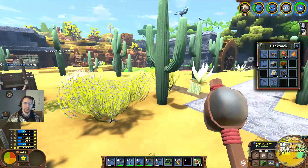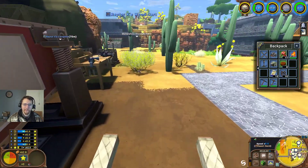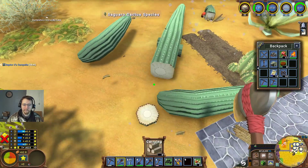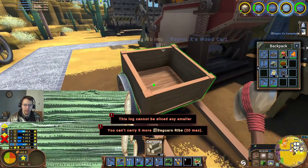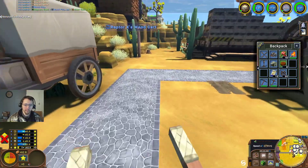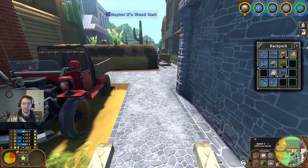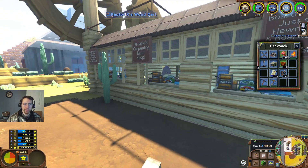Let's do ourselves a little bit of a funny project here. I'm going to go ahead and get our cart, and I'm going to chop down a couple of trees here. Because we're basically going to run through and make ourselves a basic upgrade three using the upgrade store. That's the board shop, that's the carpentry main shop.